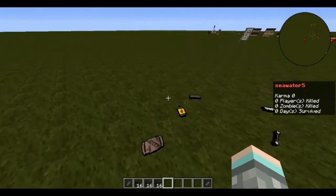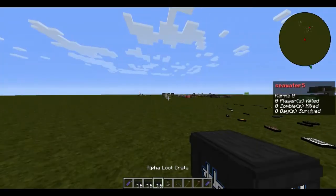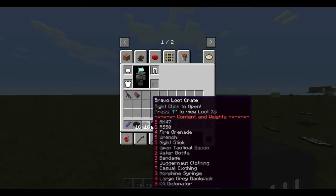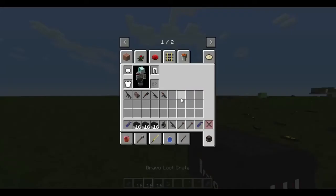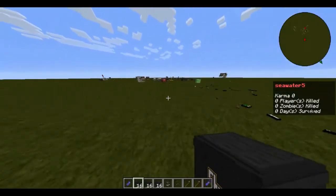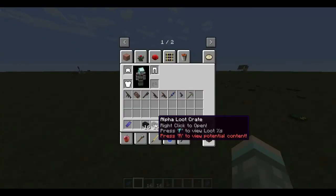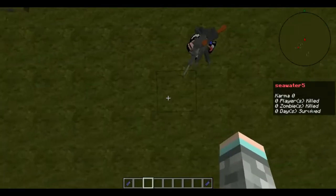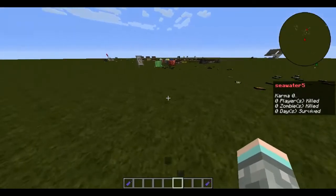Next are things you can obtain from zombies — loot crates. You right-click on these and they give you an item. There's a Bravo crate and a Charlie crate, and the guns they give you come pre-loaded. Crates always drop from zombies.